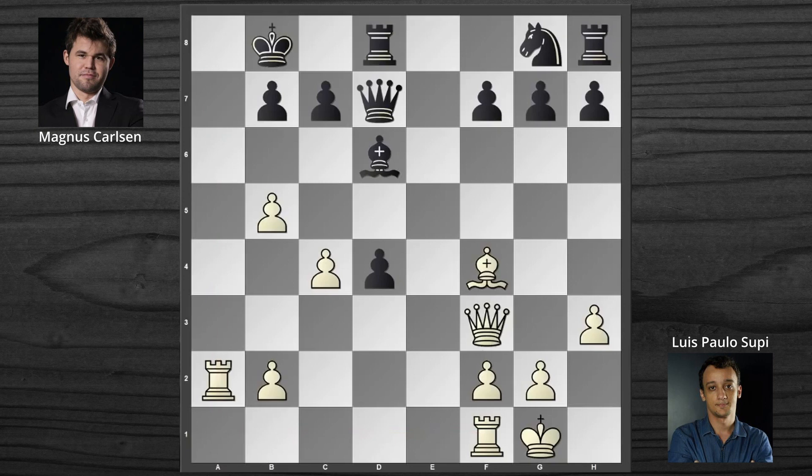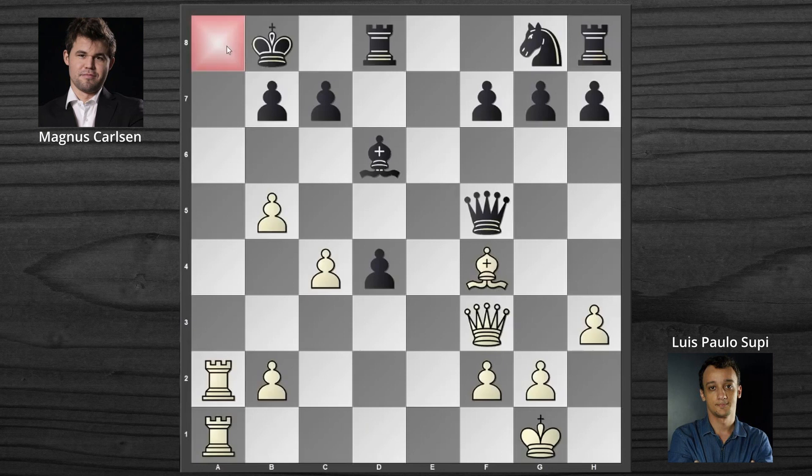We can understand easily what the Whites are trying to do: double the Rooks at A vertical and mate the opponent. Magnus Carlsen noticed this and played Queen F5 right away. He is attempting to create an escape route for his King while attacking the Bishop. But Rook A1 against Queen F5 — now there is a mate threat in one move. And here Carlsen played King C8. This is interesting: Carlsen is currently streaming live and looking at the chat. He made the following comment while not looking at the screen — he said, if my opponent plays Rook A1, I could create an escape for my King from D7.